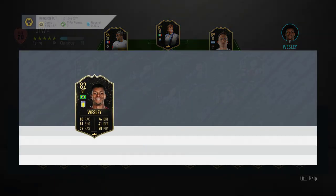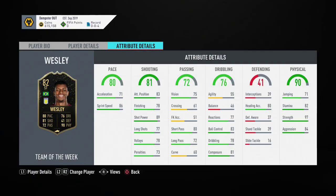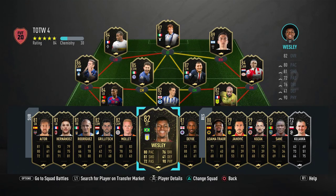Another risk-free one for me is Wesley. He's quite high-rated, he's Prem, and he's about 14k — you can't really lose on him. His stats aren't absolutely insane to be honest, but I think he'll get used. It's just a shame his weak foot is only three-star; if he were four-star it would basically be free money.